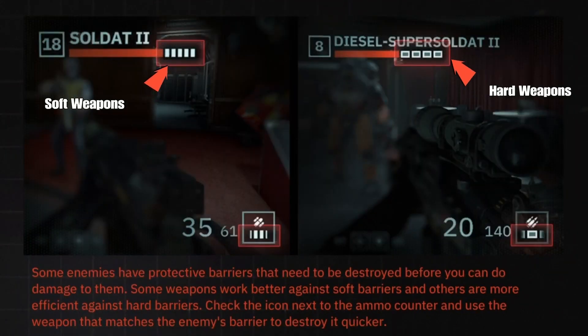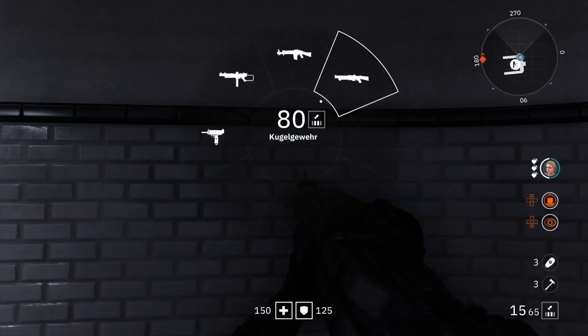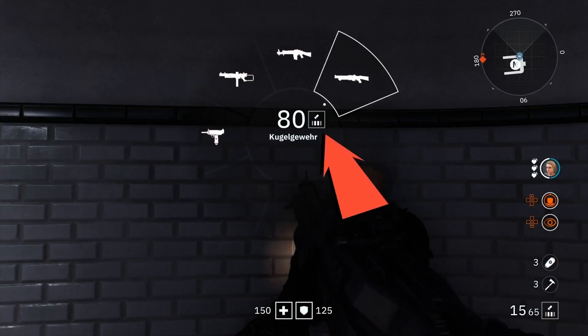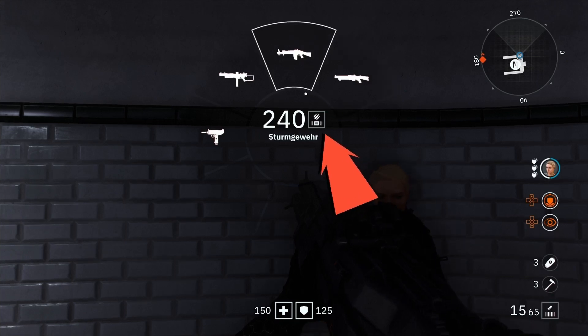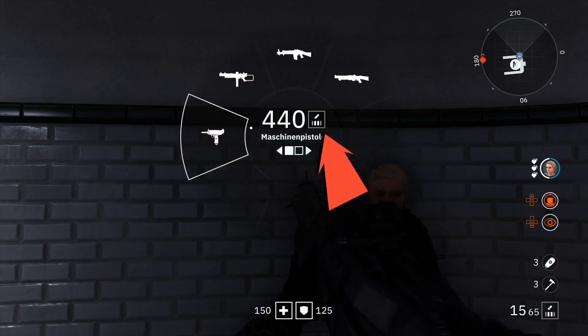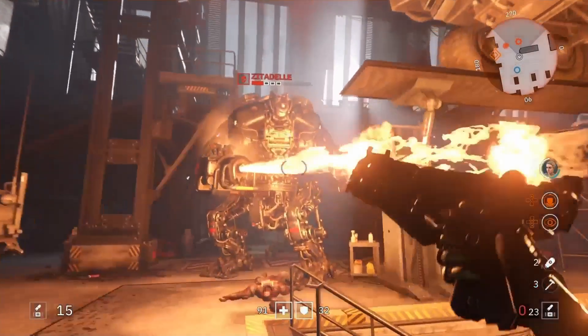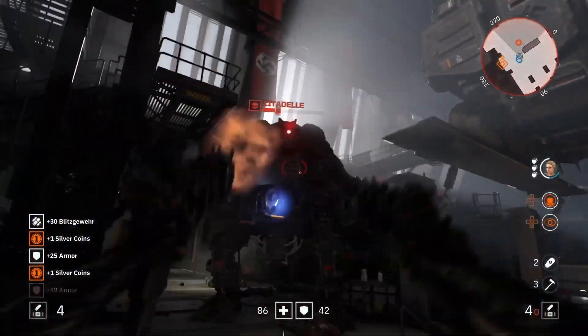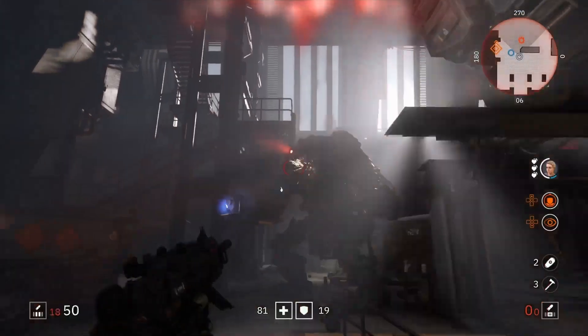There are soft weapons and hard weapons in this game, and they make a big difference. You need to use the right type to take down enemy shields before you can damage their health bar — this is very important during boss fights too. You can see the soft and hard markers at the bottom of each weapon, and also in the character menu weapons screen. In the beginning, the weapon on the far right is hard, and the pistol is hard as well — the others are all soft. Here's an example of the basic pistol taking down a heavy enemy's shield because it's the right hard ammo, then switching to the machine gun pistol to finish them off.